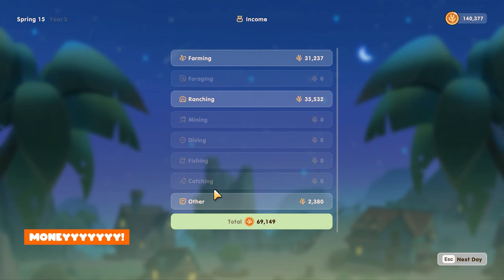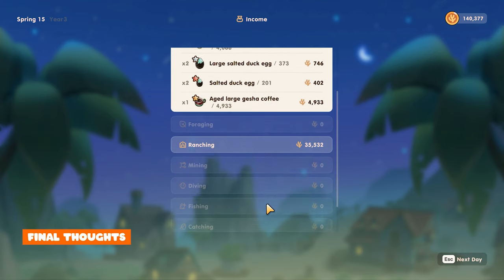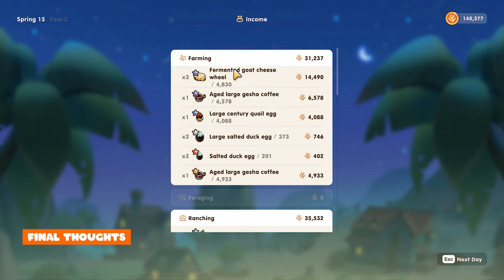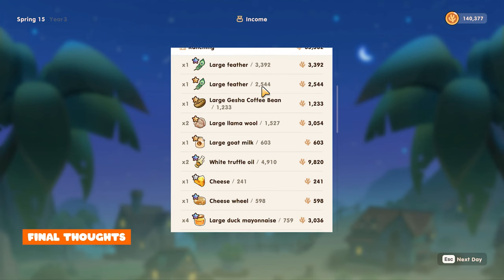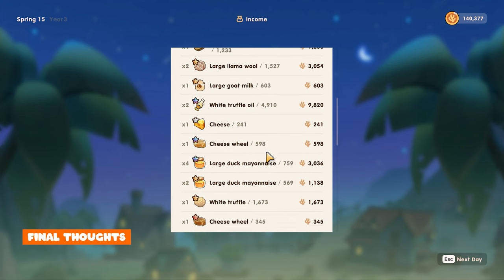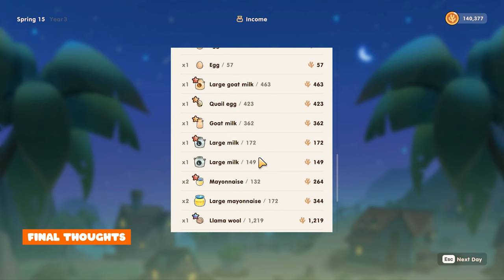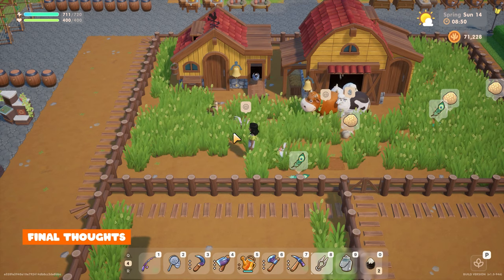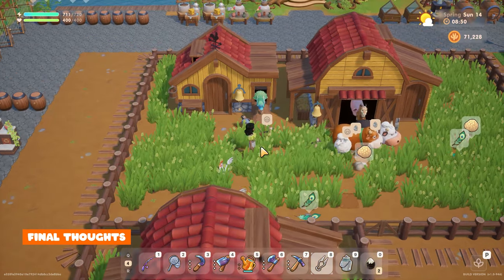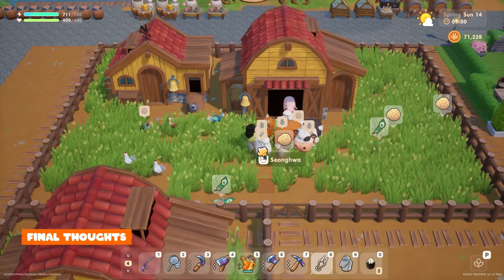The selling price of all these items depends on your quality and whether you have the product price skill unlocked. I feel like ranching can be a little confusing especially when there's no clear help on what animal products can be used for. I honestly enjoy ranching — it's fun as well as making other artisan products. If you got to the end of this video I really appreciate it, and if it helps let me know in the comments below. If you have any questions I'm always happy to help, just leave a comment and I'll reply. Be sure to check out my other Coral Island videos if you found this one helpful. I hope you enjoy my animal names — let me know if you also like ATEEZ. Thank you for watching, take care, bye!